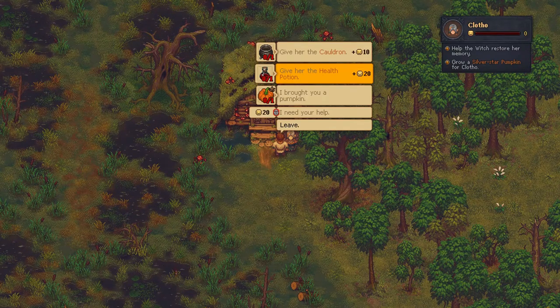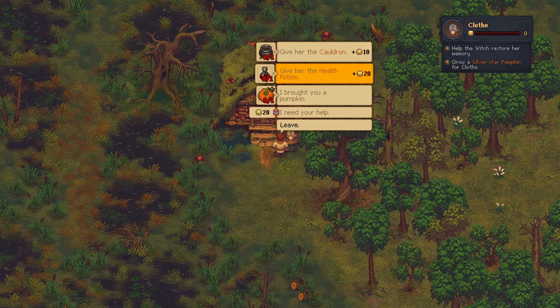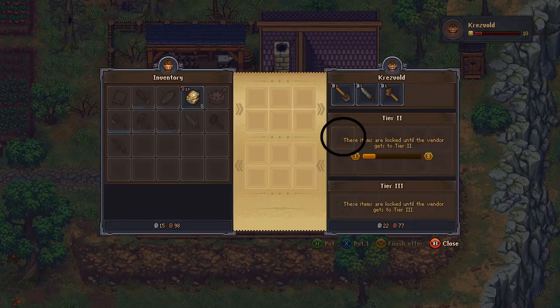Hey, what's up everybody. This video will be showing you how to craft a health potion to complete the Witch's Quest in Graveyard Keeper. A second option to complete this quest is to buy a Cauldron off the Blacksmith, if you have unlocked his level 2.